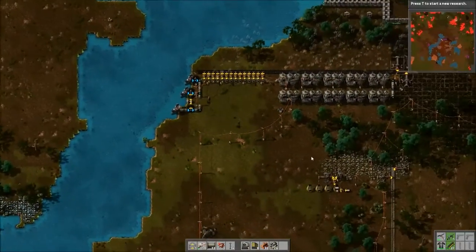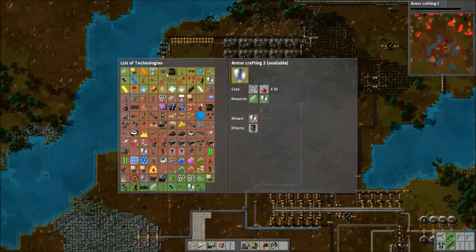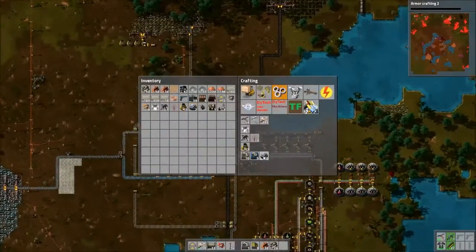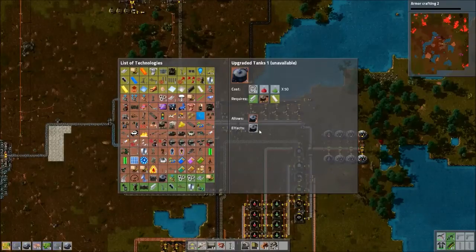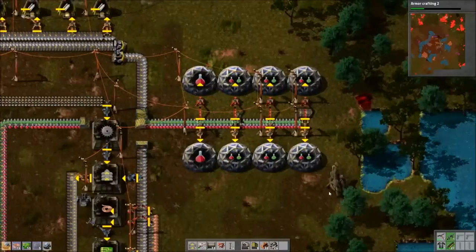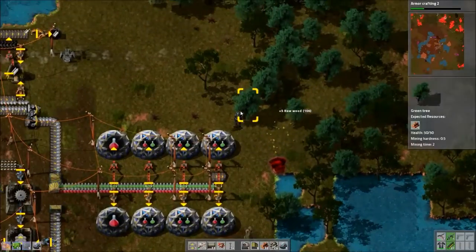Capacitor's done — let's go for heavy armor, then we want to get fluid handling or whatever lets us get tanks. Where is that? Fluid handling — there it is — requires oil processing first, okay that makes sense. I'm going to add a few more labs here to speed everything up.